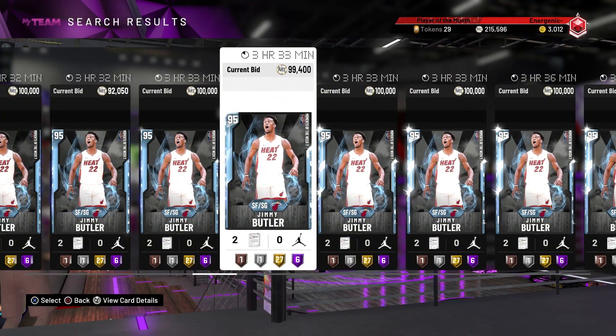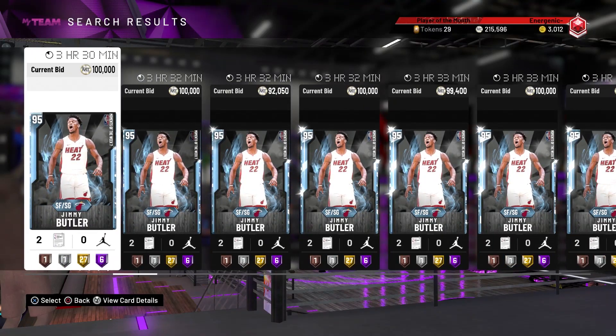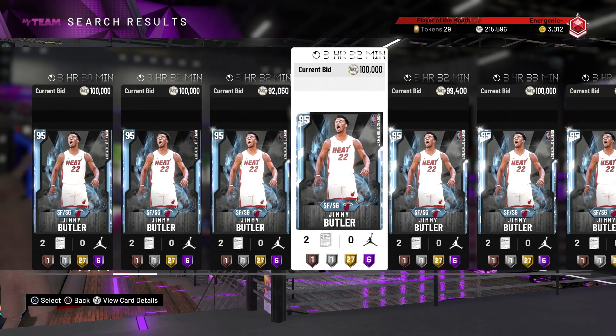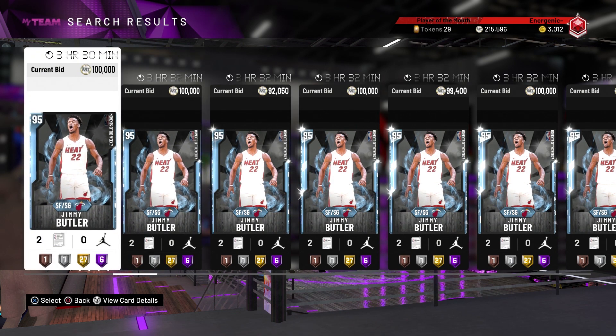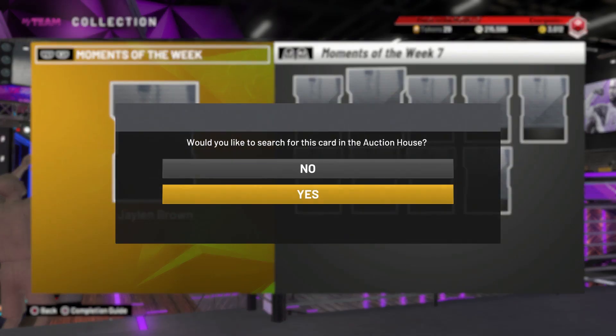Solid card — he can do everything you need him to do. He can shoot, play defense, and attack the basket. Those are the main three things you'd want in a small forward slash shooting guard type player. So we're going to move on to the next one which is Jalen Brown.